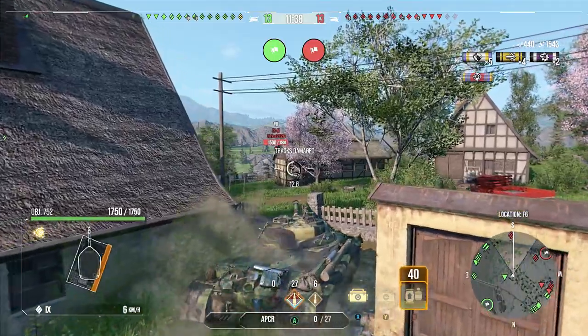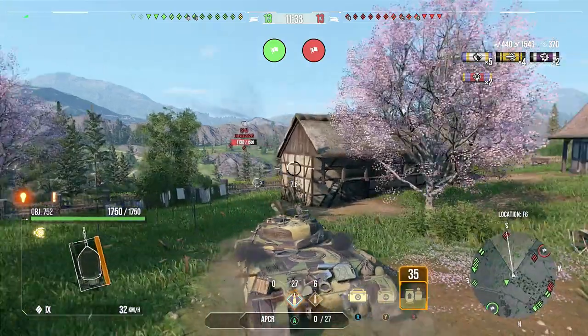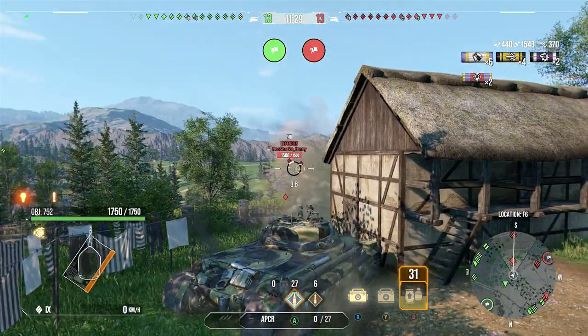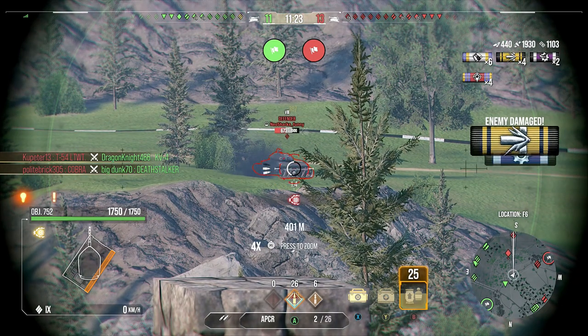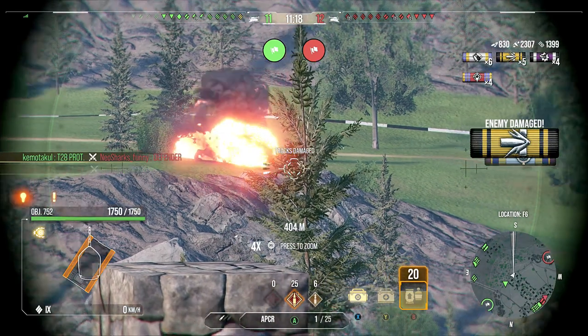Something about this tank is its side armor is incredibly angled. It's fantastic to just give people your side in this thing — kind of hyper angled. It's nothing like the Object 257's side angling, however this thing's side is a whole lot thicker, which is very, very helpful. He gets finished off.